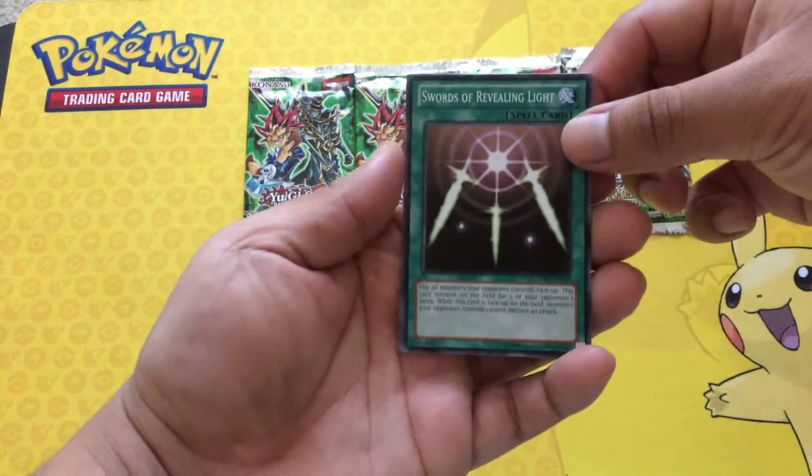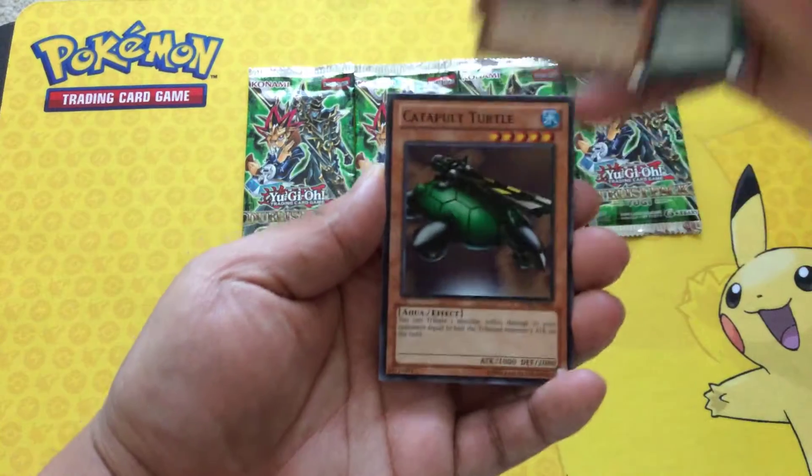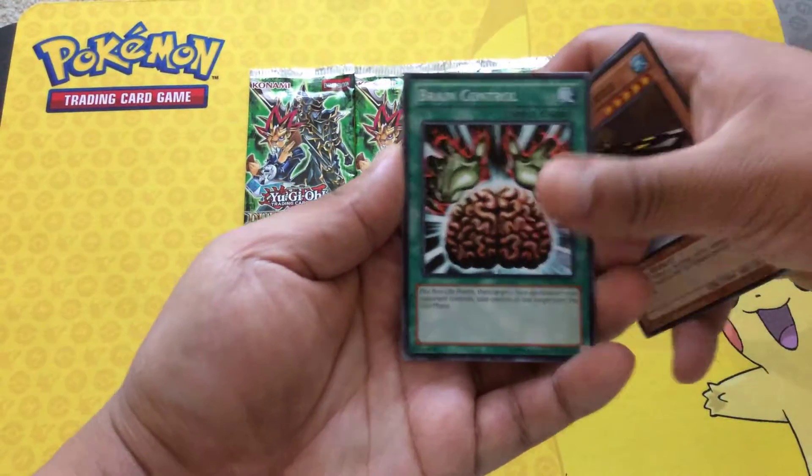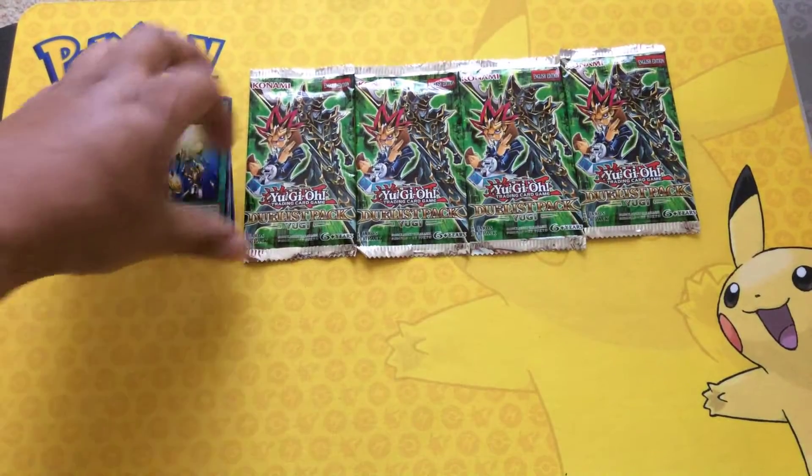All right, for our first pack we got Swords of Revealing Light, Kuriboh, Catapult Turtle, Brain Control, and Cardus Entity.